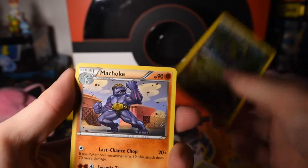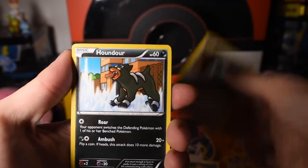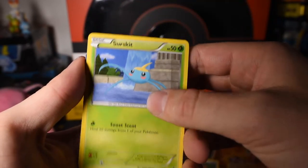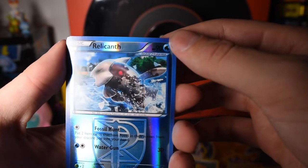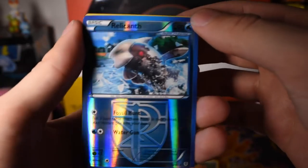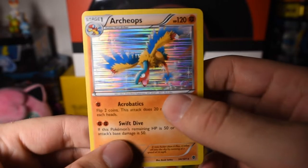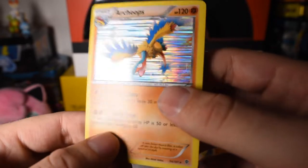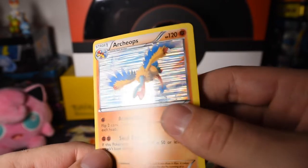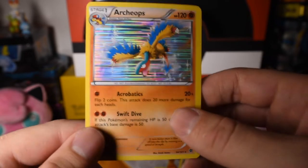Fracture. Machoke. Tentacool. Arum. Houndour. Ducklett. Cryogonal. A Team Plasma card. Relicanth — that's pretty cool. And on the end... hey! Our first holo — I guess our only holographic. And on the end: Archeops! That's a cool holographic, with just like the lines. That looks really, really good, especially even on camera. Super cool.